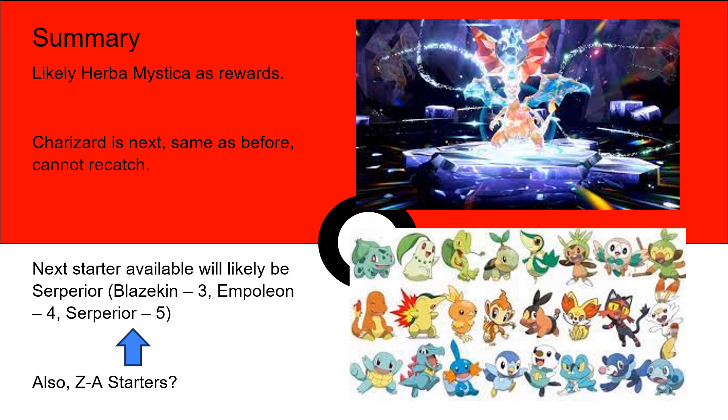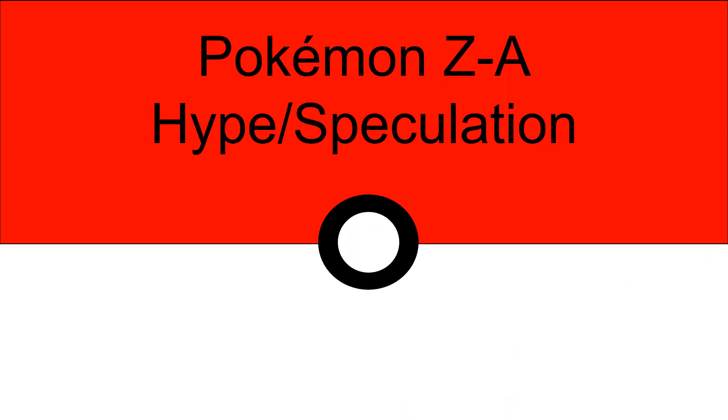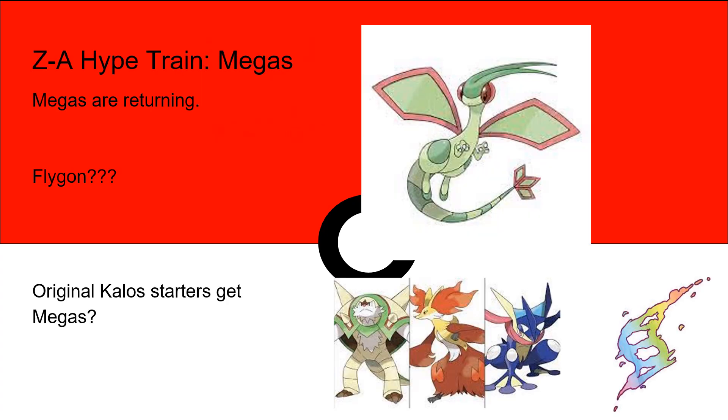Also, is this potentially a hint at what the Z-A starters are? Who knows — it's very possible, and that'd be kind of cool. Speaking of Z-A, let's do some hype and speculation. I think we're going to be doing this on every news video until the game comes out. It's one of the favorite things that Pokemon fans do. I've already seen some really cool fake Koro Koro spreads on the internet of people getting hyped for what's gonna come in this new game, so let's join in and have some fun. Megas have been confirmed to return, and it's everybody's wildest dream that we get some new ones to fill in the roster for this game.